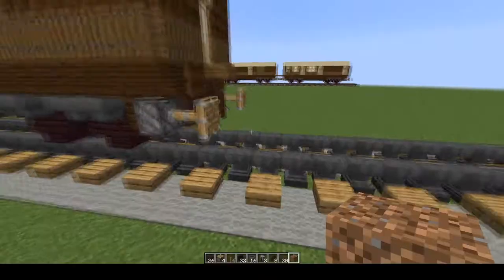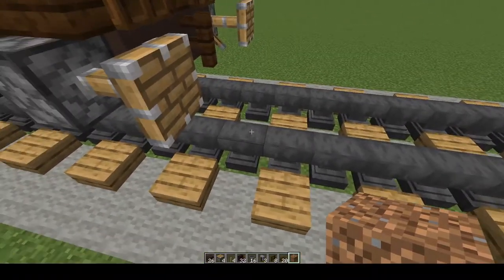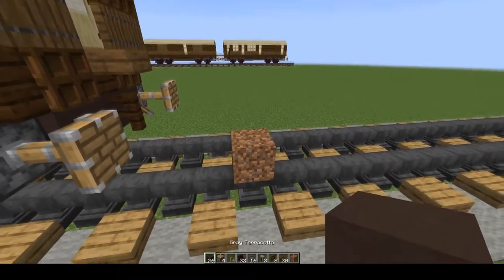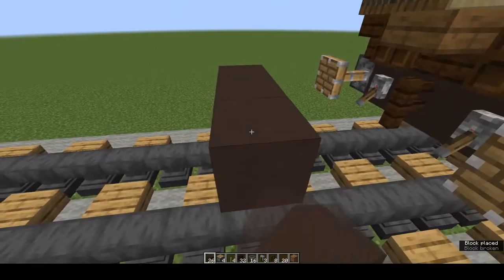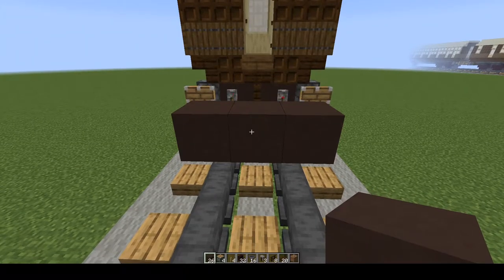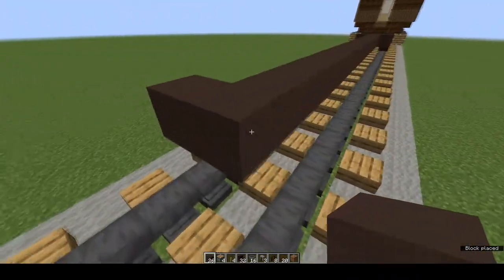Let's get building. If you're building this at the end of a train, which I suggest you should, make sure you leave two full blocks on your rail and then put your waste block on the third. On top of that, grey terracotta — remove the waste block and then place 2, 3 so that you end up with a bar that straddles the rails. Now behind that place 20 terracotta in a row.